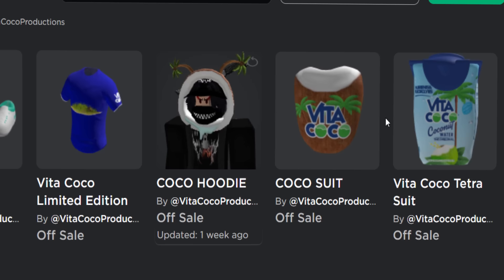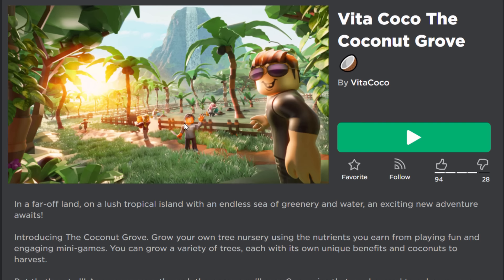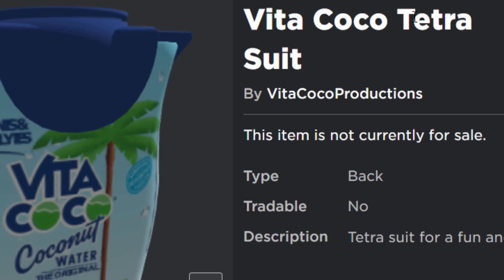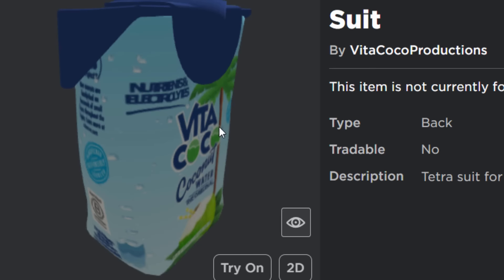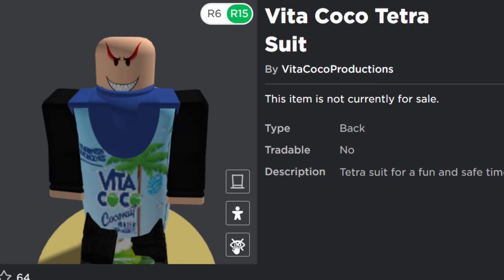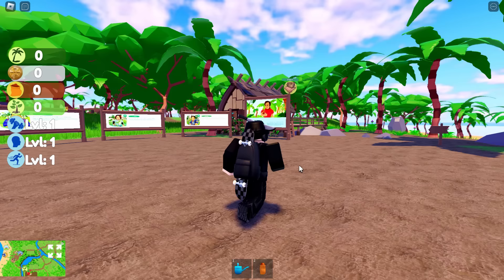The game is called Vita Coco: The Coconut Grove - it's kind of like a coconut tree farming thing with palm trees. The very first prize we're going to get is the Vita Coco Tetras back accessory. It covers your whole avatar so it's like a costume, not just clothing.